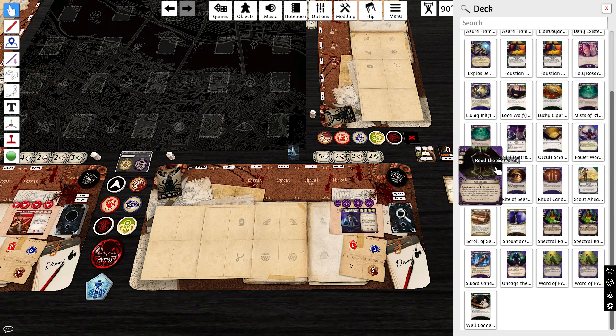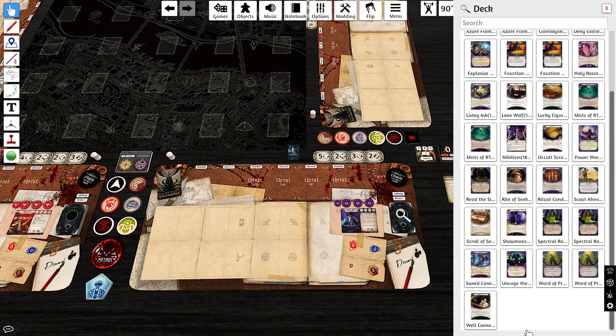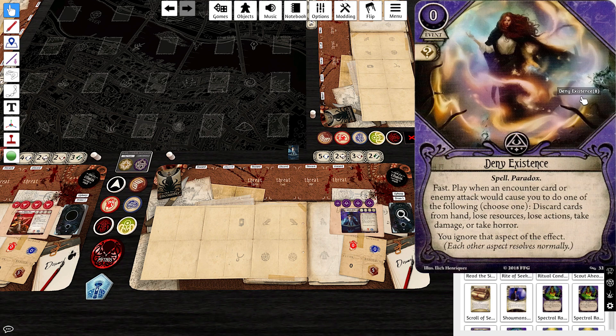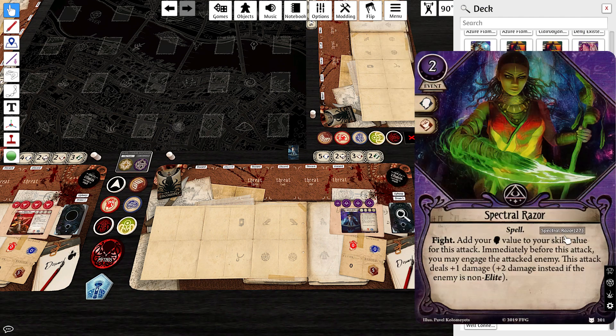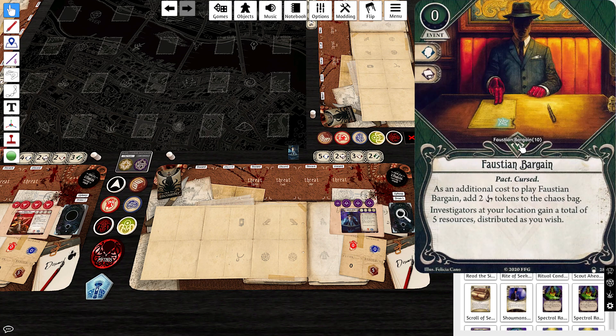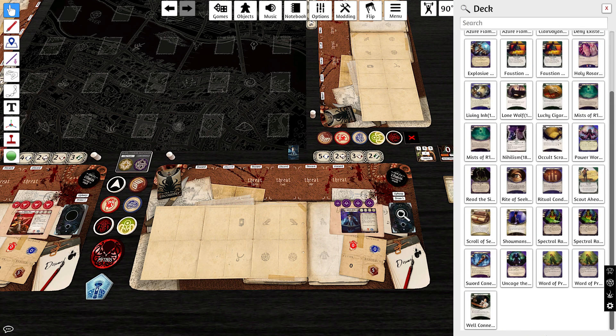For Circle Undone we went for a 1-1-1-1 split: Singleton Crown of Secrets to help manipulate our deck, Singleton Well Connected — one of the most important cards in the deck — Singleton Deny Existence, which is obviously a good Mystic card. For Dream-Eaters, we went for the Spell Event suite — probably keeping these most of the campaign. Two Spectral Razors for fighting options and a Singleton Read the Signs. Faustian Bargains again for Innsmouth economy — very flavorful and a very good card for a big money deck.